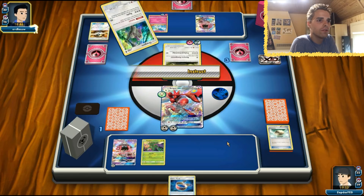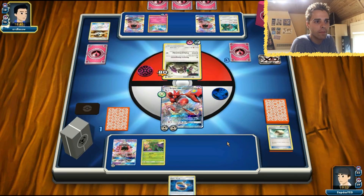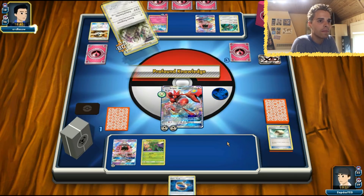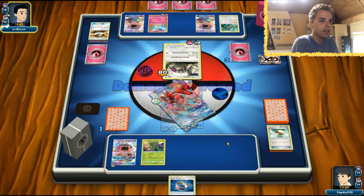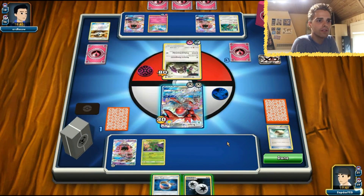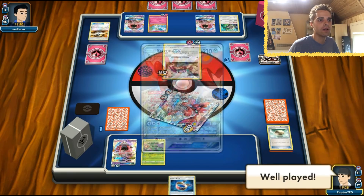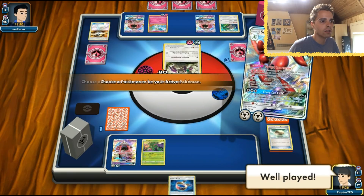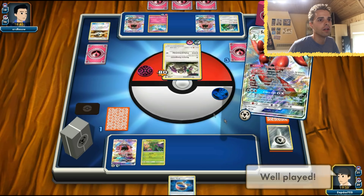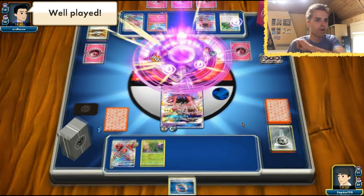Kirlia shows up and we'll be confused. Oranguru uses Profound Knowledge — wow, that happened. We have a Double Colorless Energy, so that is game because we can destroy it with Tapu Lele. Since Scizor only has one retreat cost, Tapu Lele will clean up the field. Energy Drive — boom for the KO. Awesome.